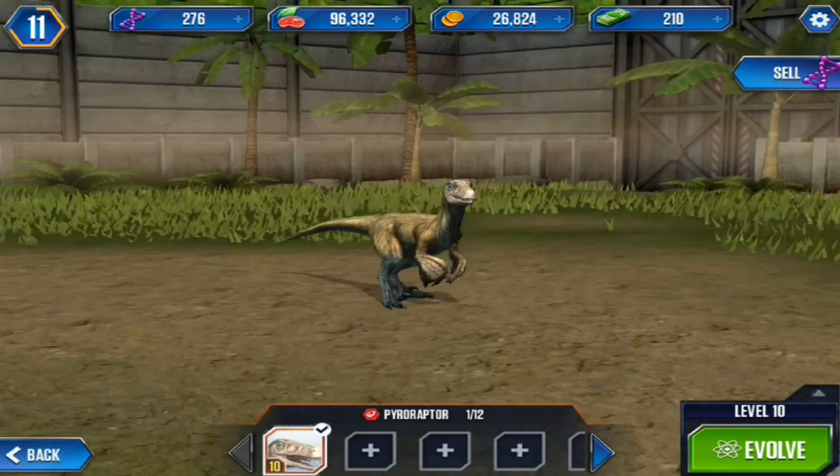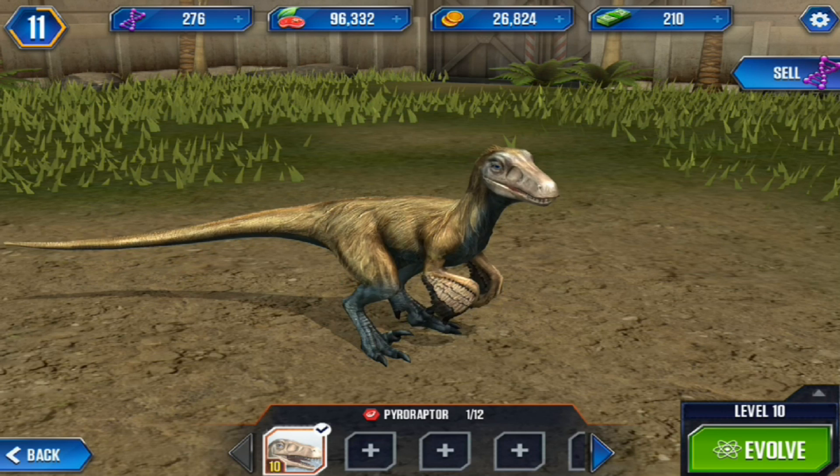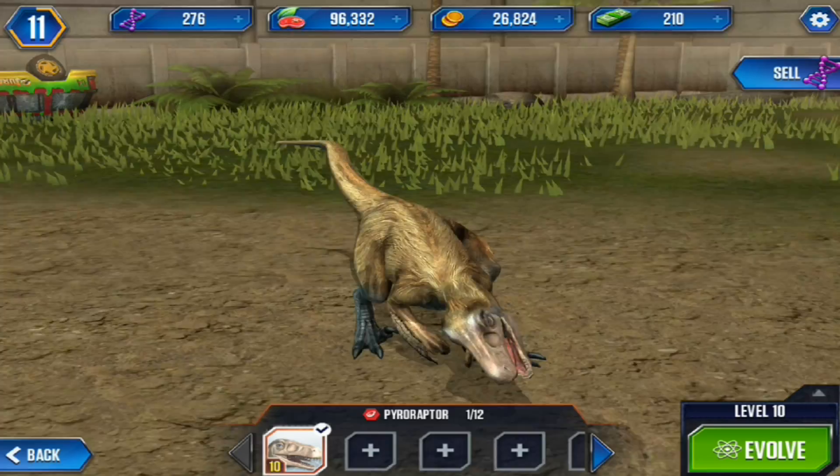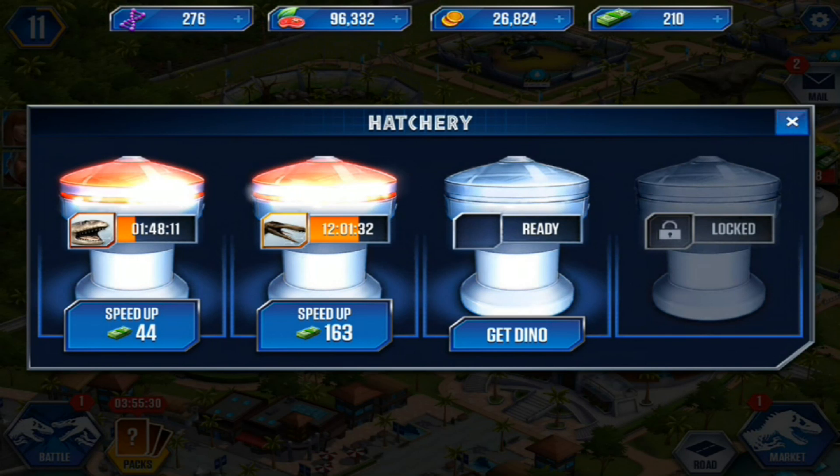And over here, I think you guys are really going to like the Pyroraptor, because he's got feathers. It's very clearly feathers on the Pyroraptor. People said the Utahraptor has feathers, but the Utahraptor kind of just looks fluffy to me. The Pyroraptor has very clear feathers - the arms and everything. It's more like downy stuff, but still it's very, very cool. Big fan of the Pyroraptor.